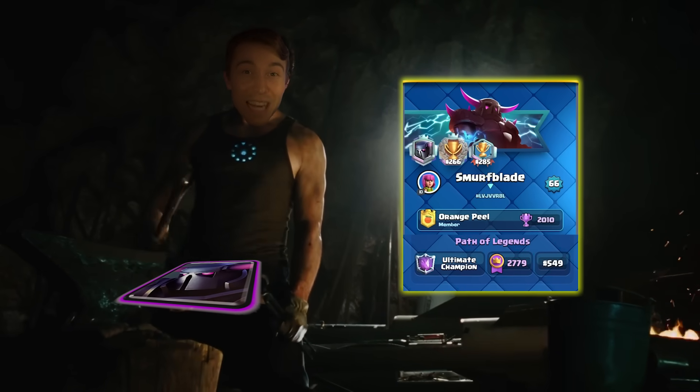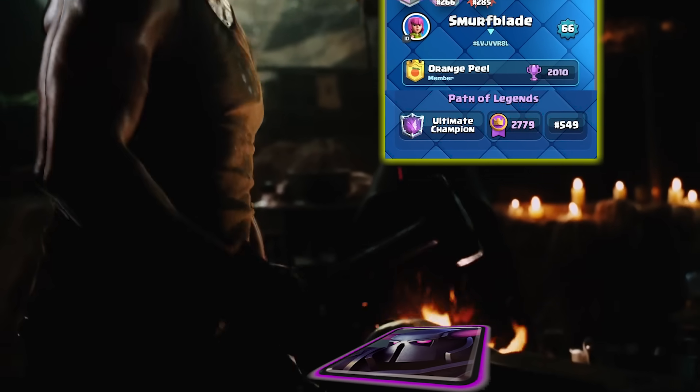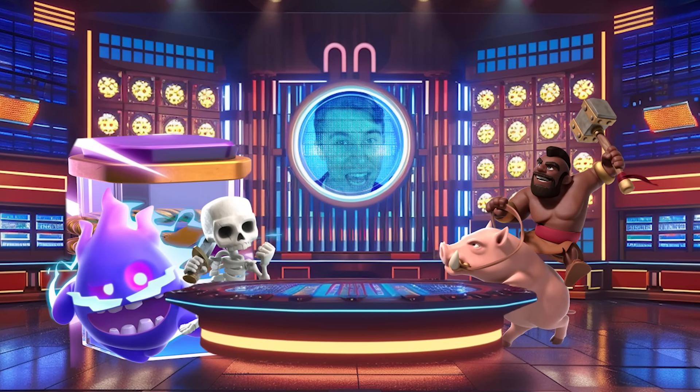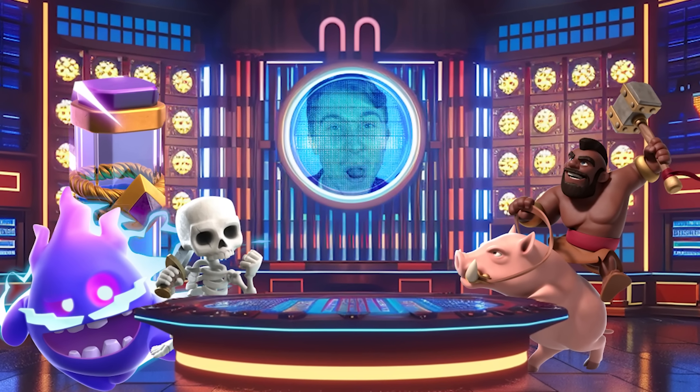But the rank 594 player in the world crafted a P.E.K.K.A. deck with the fastest cycle imaginable. Since this deck has Skeletons, Electro Spirit, and Evolved Zap, you can match the cycle of any Hog Rider spammer.